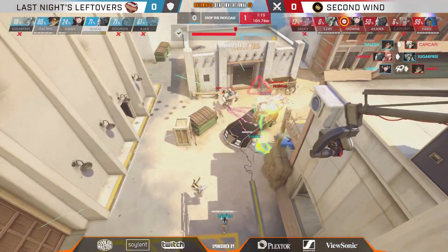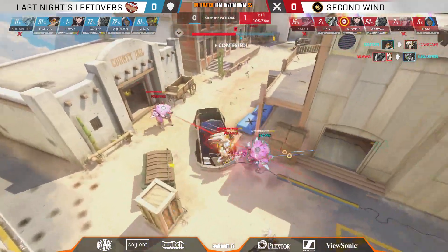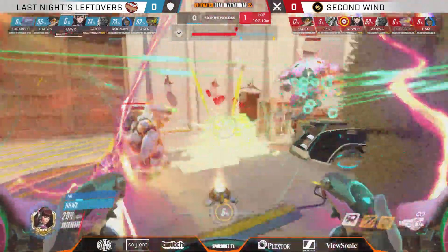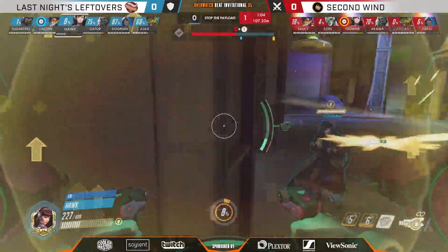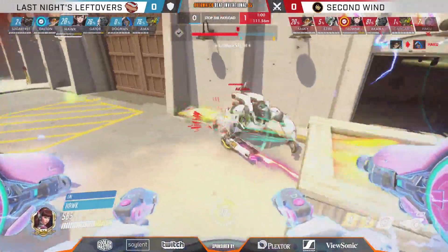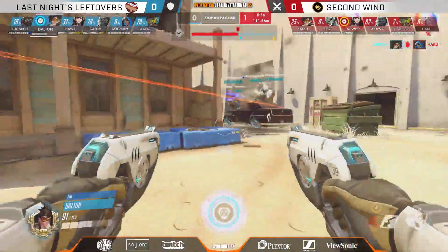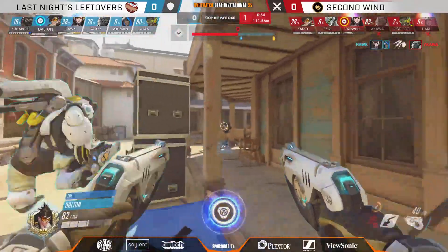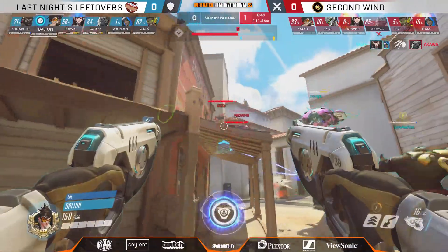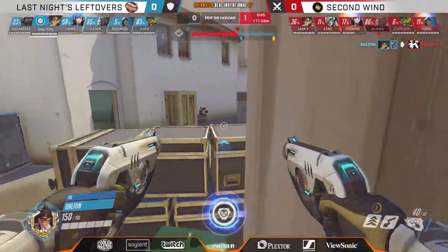With both supports out of the fight, Hawke on this D.Va is going to have a hard time staying alive. Maybe Dalton can make a play together with Gator — Gator gets slept though, and it's all up to Dalton to deal with the nano-boost. He does so. This is where Dalton is really at home — Tracer was always his home, it's something he made his name on, the old Nero-Dalton combination. Moving forward, gonna get the D-mech off LNL, just punishing Second Wind for being disorganized.